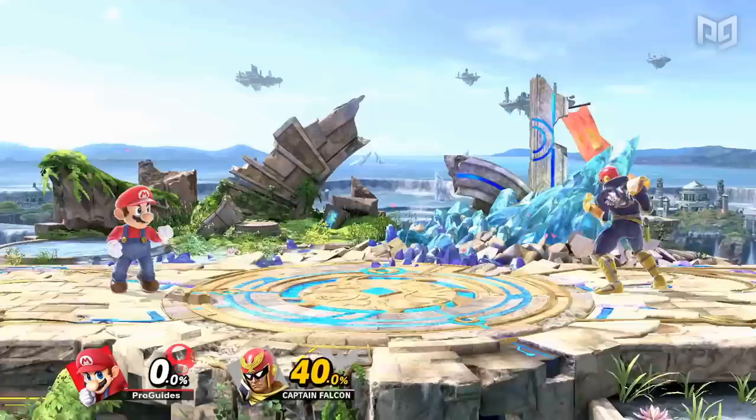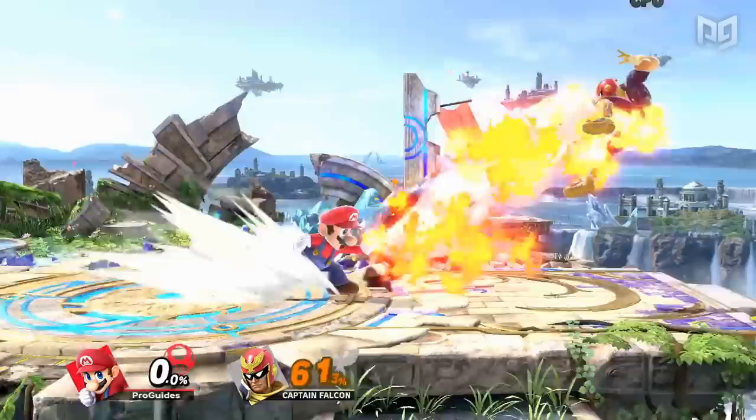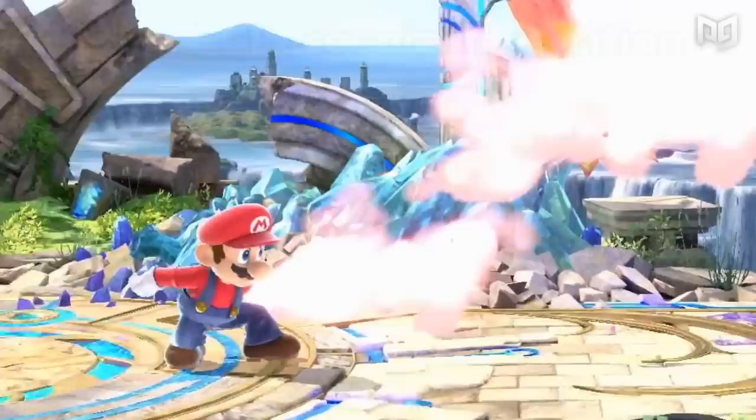Let's get to the edge guard. We're going to take the process step by step so you can understand exactly what your options are and what you should be looking for. The first step is kind of like a step zero — you need to actually get your opponent offstage. In order for an edge guard to be practical, your opponent should be far enough offstage that you can get to the ledge before they can. Once you've got them offstage, it's time to hit them, right? Well, yes and no.